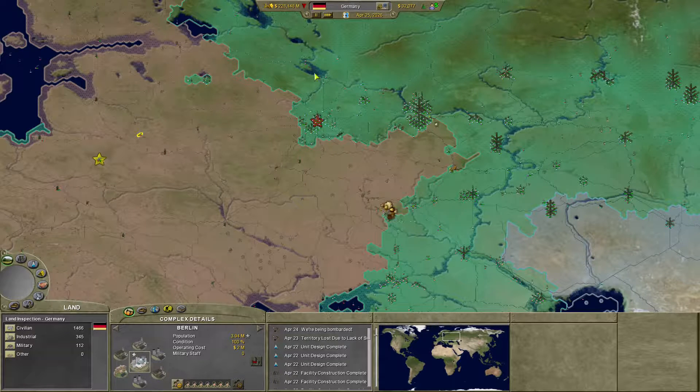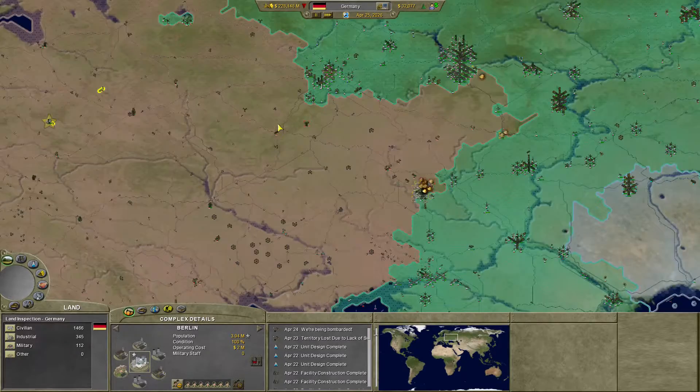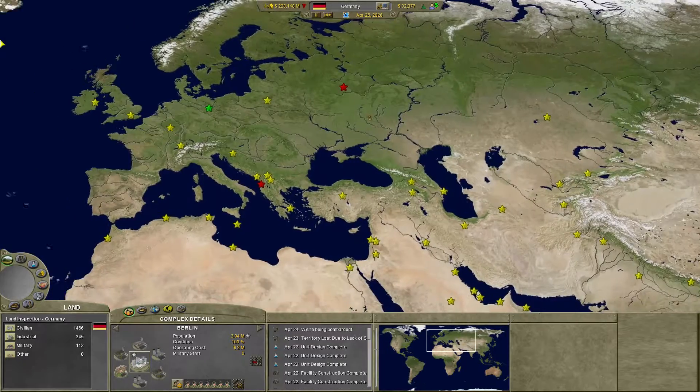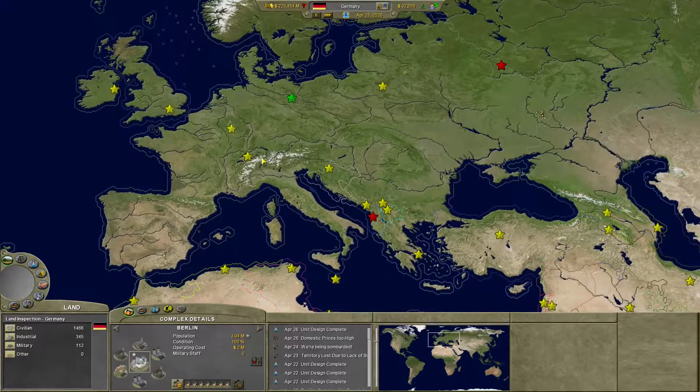Hello everybody, I am Brantman19. We're playing some more Supreme Ruler 2020, the Fourth Reich. Hans Gruber II has taken over much of the Balkans, most of Europe, except for Luxembourg and Switzerland, and UK and Ireland.